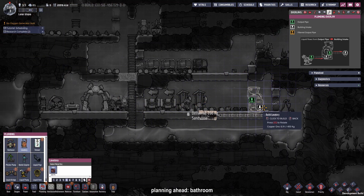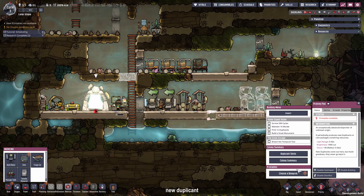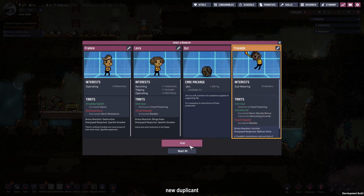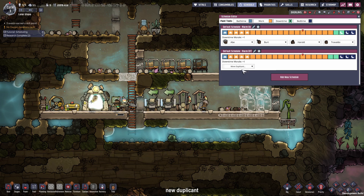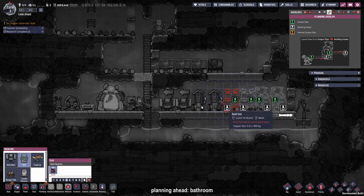As I was placing the latrines in our expanded bathroom, it finally was that time of the cycle again where we can choose a new duplicate or some materials. The new duplicate at this point is very important, because they come with one skill point. The skill point can be put in advanced research, so the new duplicate is our researcher for the supercomputer. After welcoming Trivaldo to the base, we are going to give him a new schedule so he can work while the other duplicants sleep. I'm going to make all of the slots work slots, then shift the first shift a couple of slots to the right, and give him the same two slots of bedtime and two slots of downtime. I also like to give them bath time, so they can shower when their shower is finally finished.